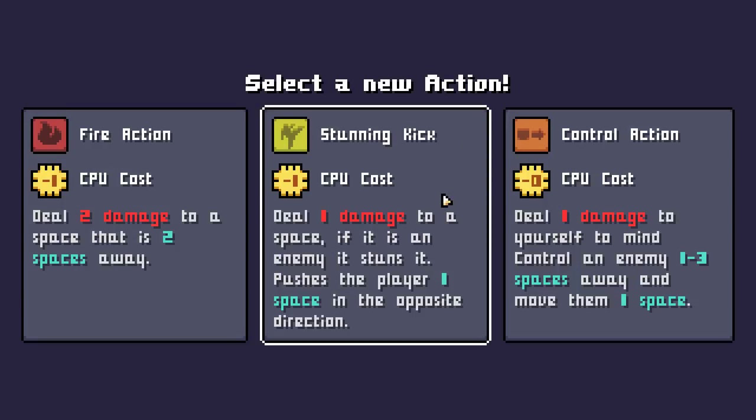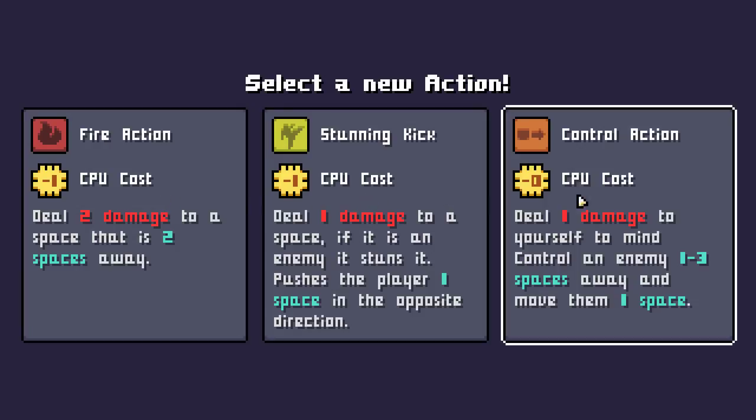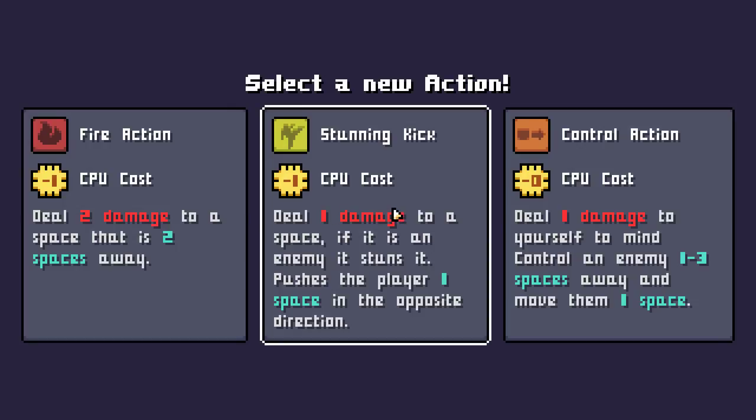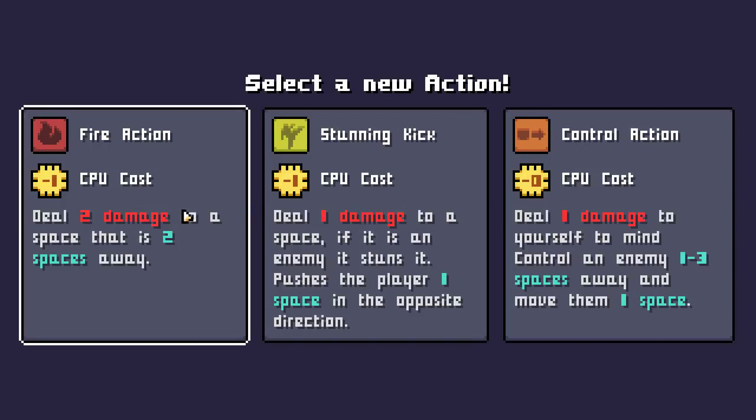So we get to choose a new action at this point. I think we're going to take this one because it ups our damage quite a bit.